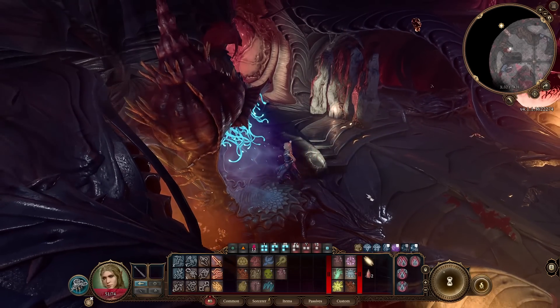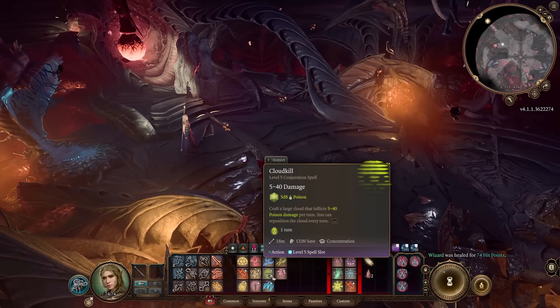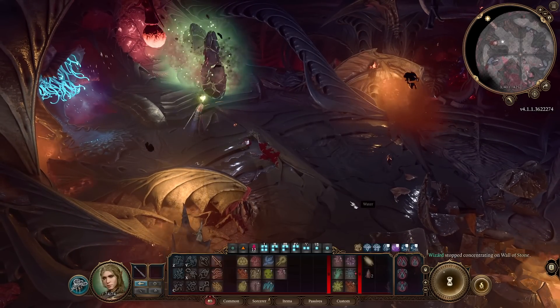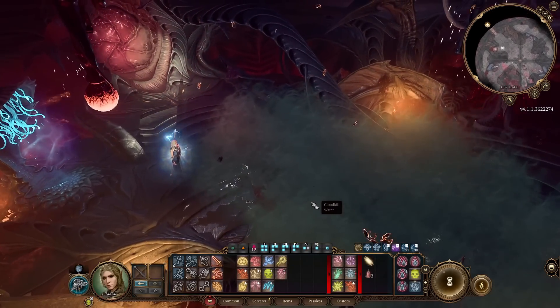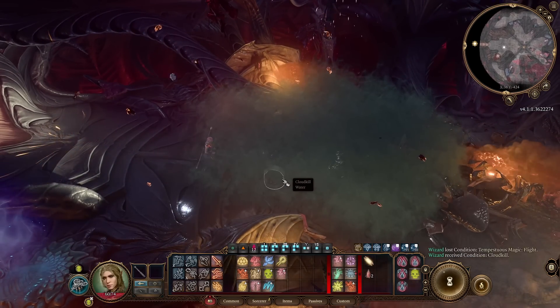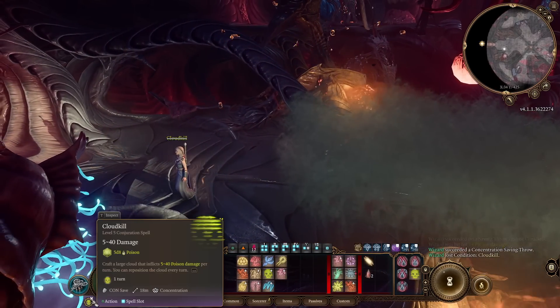Cloud Kill — my favorite from level 5 spells. It requires concentration again, but it makes a really large poisonous area with crazy damage — just a lot of crazy damage with poison.